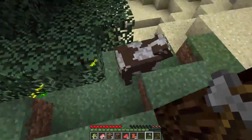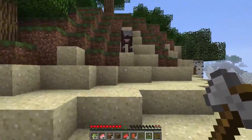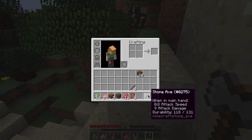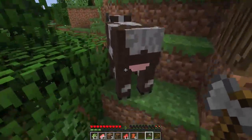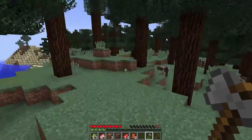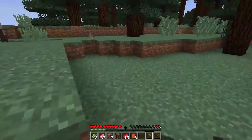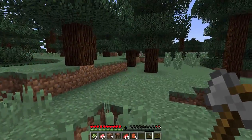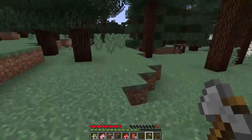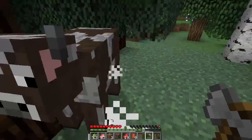I believe up until diamond tools, axes are actually the best because their cooldown is a lot less than that of swords, and for some reason I have a load of attack damage - at least that's what it says right here, it might just be a bug. We're getting a little bit of leather here and there which is good - that's what we want. Is it just me or have the baby rabbits gotten smaller? That baby rabbit looks extremely small.